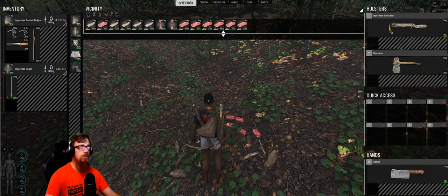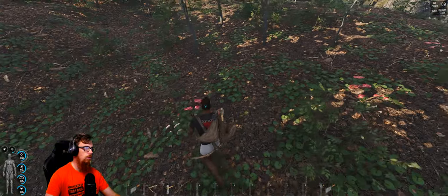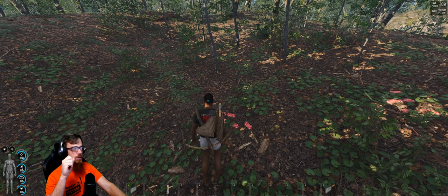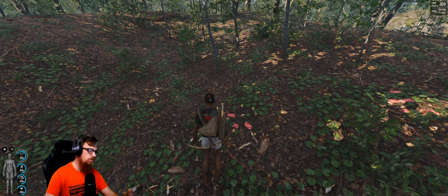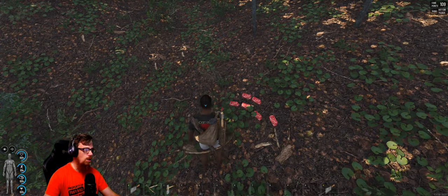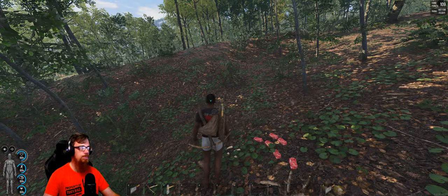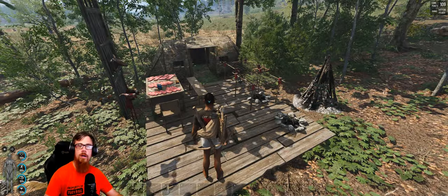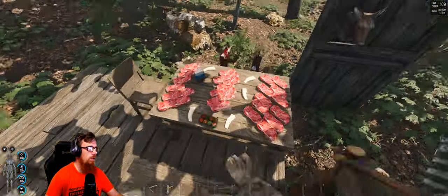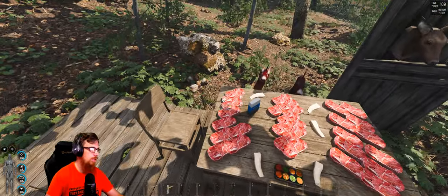It's a lot more efficient if you can find a cleaver, or at least a proper knife, to cut up your meat rather than using whatever you can find in the world. This applies to every animal - the legs are the same. The horse might give you a little more but I'm not 100% sure. Bear is the same. Now let's get cooking all of this meat. We're back from our hunting adventure. I've put three types of meat here - we now have doe steaks, deer steaks, a donkey one, and the goat.